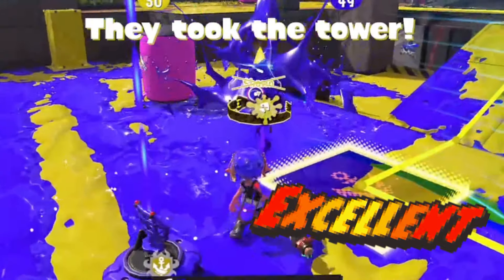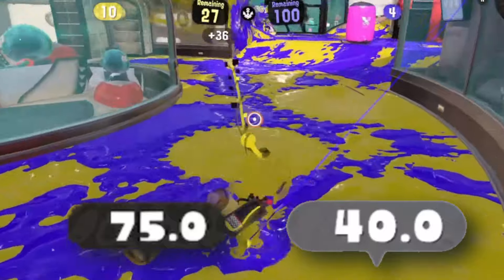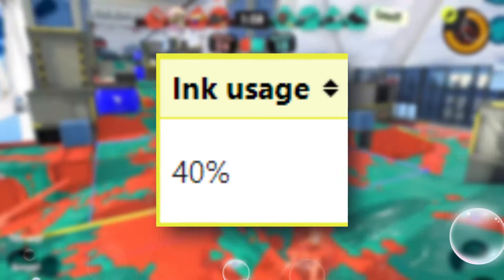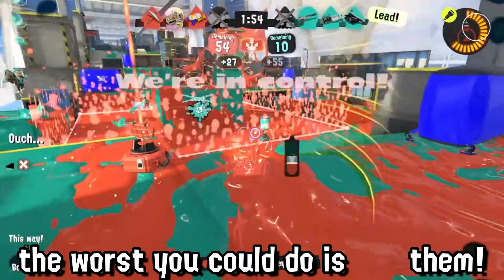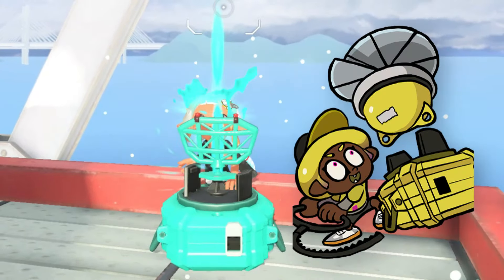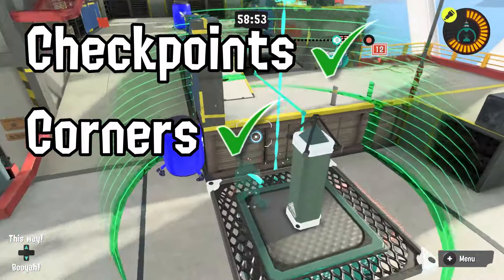On paper this kit might not seem like much, but the Angle Shooter serves as a perfect combo tool and the Recycled Brella already has great range, so use the Angle Shooter to finish them off. Don't be afraid to miss with the Angle Shooter — it's a very cheap sub, so there's no real downside to throwing them out. The worst you could do is locate them.